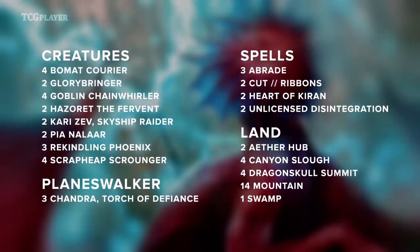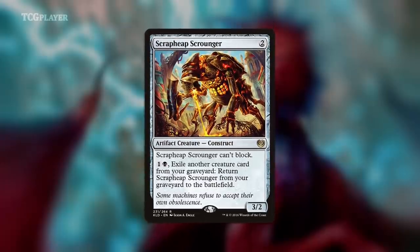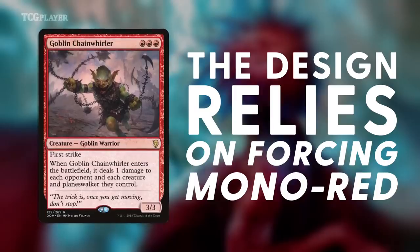The best deck in Standard has been a black-red aggressive deck that's mostly red, but has a small black splash that facilitates Scrap Heap Scrounger, Unlicensed Disintegration, and the Ribbons half of Cut to Ribbons. Goblin Chain Whirler was never supposed to work in a two-color deck. Its whole design is contingent on the hope that playing it forces the deck builder to go one color and lose out on the options an additional color brings to the table.